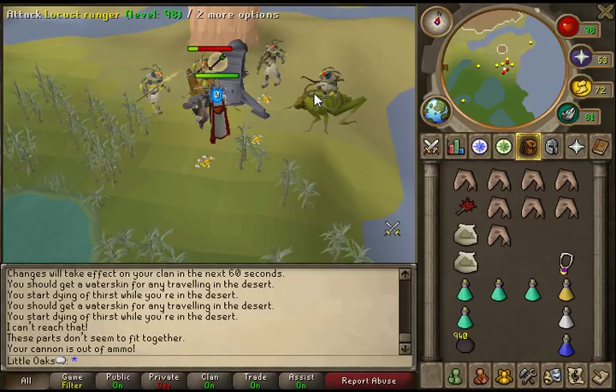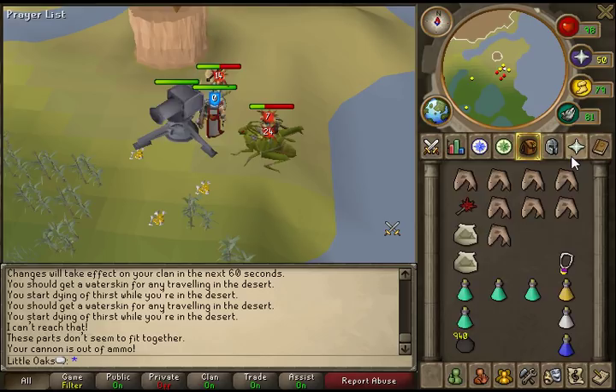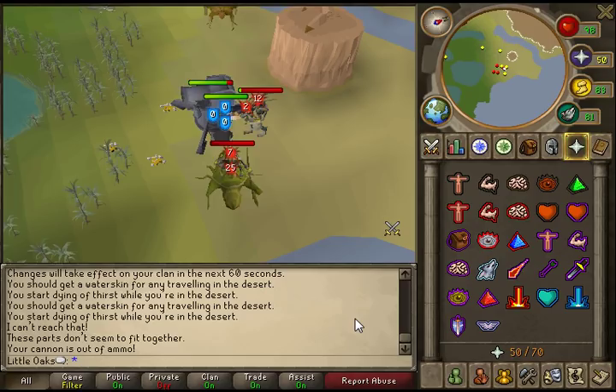There are a couple of spawns. You don't need to use prayer — you can survive without it — but it just helps. So that's my guide, guys: a little tip on how to do a slayer task quicker. I might make more slayer-based guides but I'm not entirely sure. Thanks for watching guys, bye!